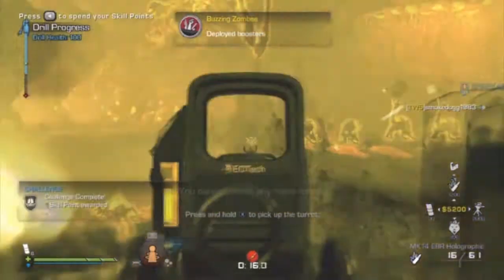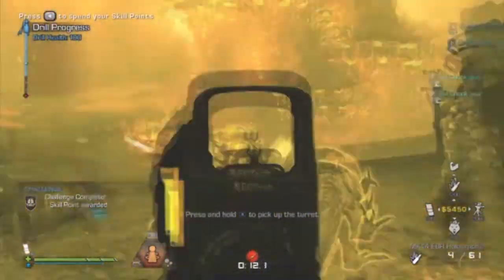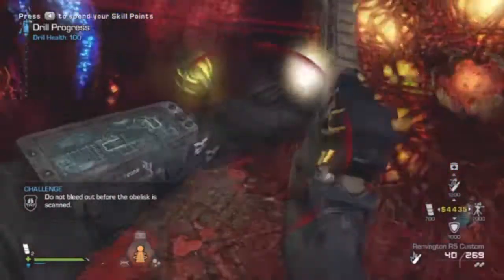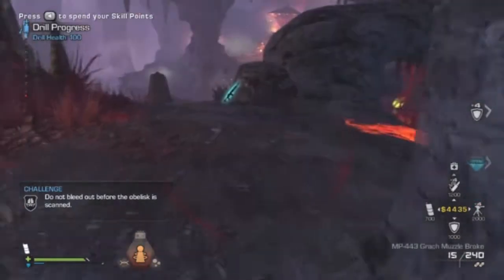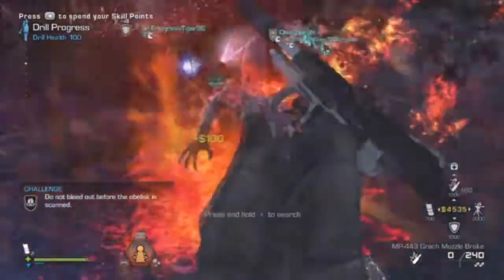For 'don't bleed out,' just don't fall off the map, stay close to your teammates and you'll be fine. It's really hard to fail - although I have said that before and then someone falls off the map. Stay close to the drill and your teammates.